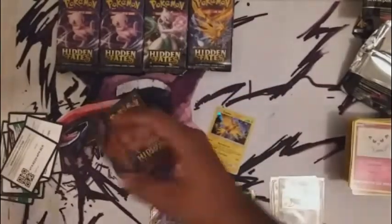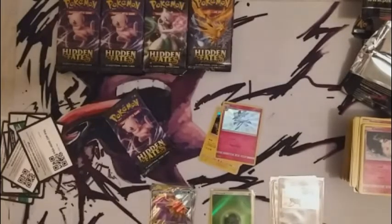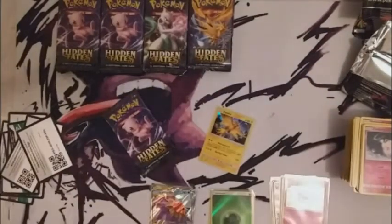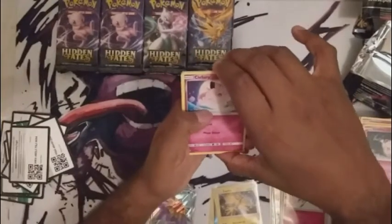Slowpoke, Zapdos — I'll take it. Scyther, Jynx, Magmar. We'll sleeve that up once we have something worth sleeving. Pop it out the back and roll — Kirlia, hello! Fun fact: I think I just completed a second evolutionary line. We pulled Gardevoir in the opening video for the Hidden Fates series, and we pulled Ralts in the Elite Trainer Box that is currently on its way to be graded. So between the two, yeah, I think we have that full evolutionary line.